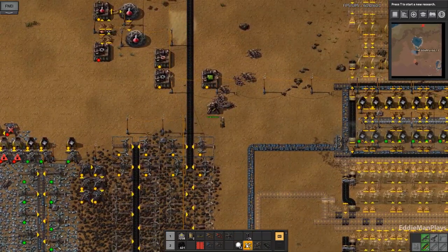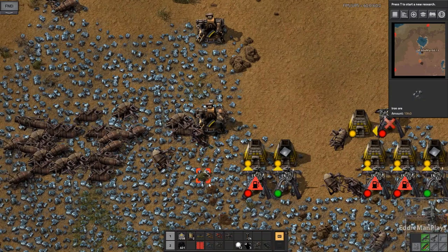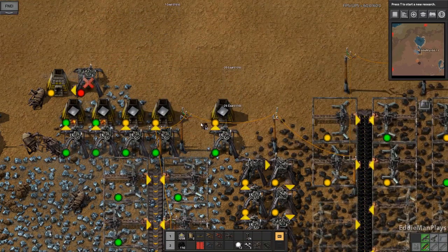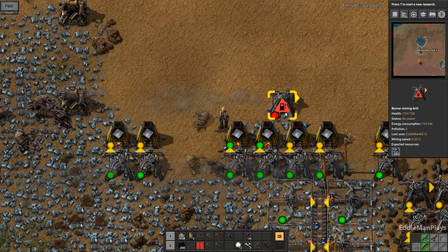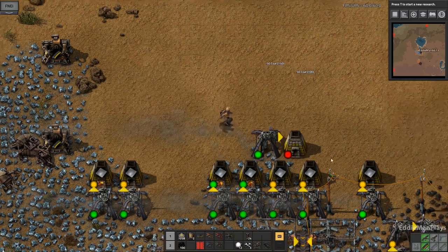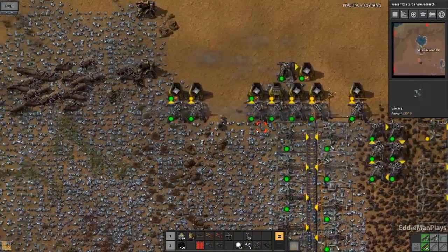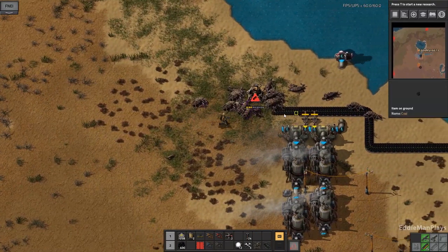Alright, I'm going to go ahead and just start getting going with this. We should get a lot of bodies coming in. They don't like the pollution. Let's get some coal - the coal here is okay still. I've been placing ever so increasing amounts of miners for iron. Eventually we're going to need them all, and there's just so many biters coming through here.